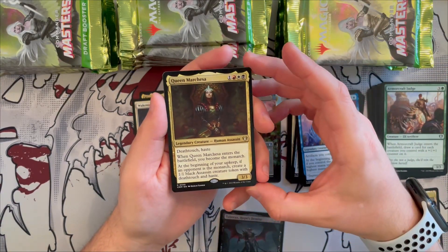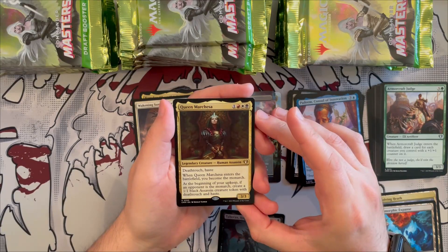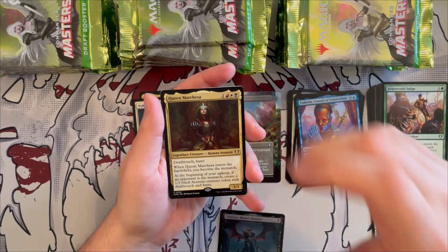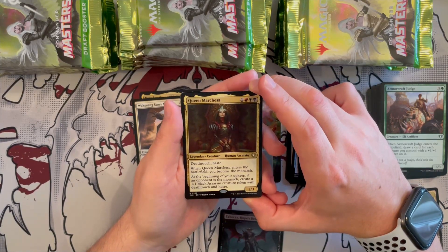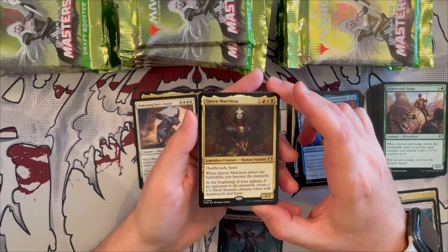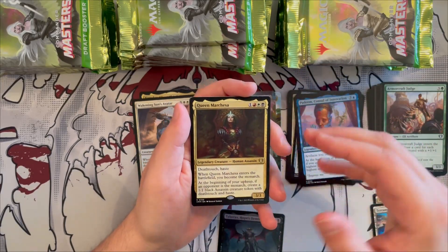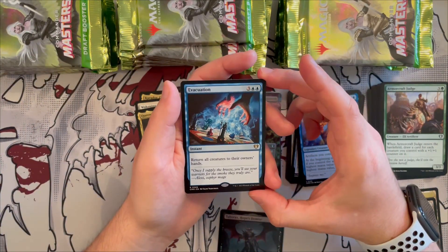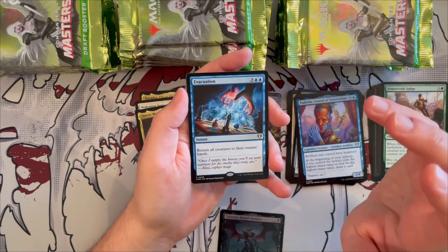Now a beautiful reprint: Queen Marchesa, human assassin 3/3 that costs four. She has deathtouch and haste, and when she enters the battlefield you become the monarch. At the beginning of your upkeep, if an opponent is the monarch, you create a 1/1 black assassin token with deathtouch and haste. A great commander for monarch strategies — I'm not a huge monarch fan but I love this commander. Then Evacuation — an instant that returns all creatures to their owners' hands. Very annoying, especially if you're not running a creature deck.